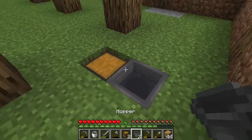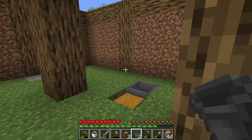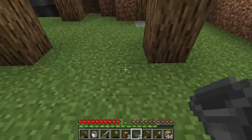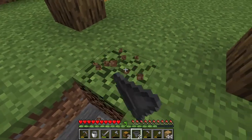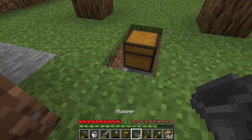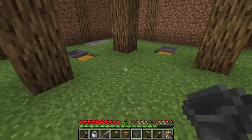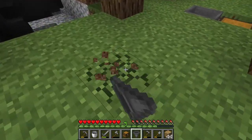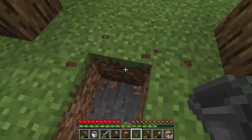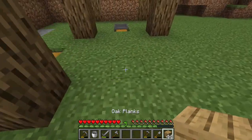You're going to grab a hopper and place the hopper facing into the chest. And you're going to do this for every single farm that you want — so this would be one farm. And then we're going to go over here and place a chest and then a hopper facing into the chest — that would be a second farm. And then we're going to go over here — one down, one over, place the chest, and a hopper facing into the chest. This would be a third farm.